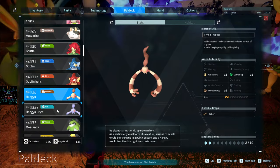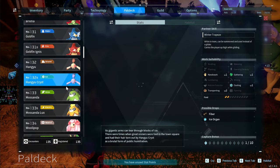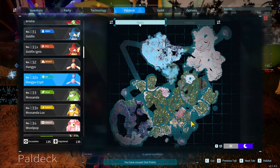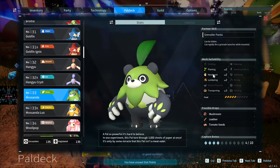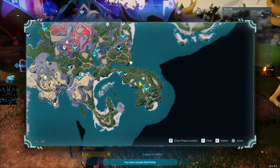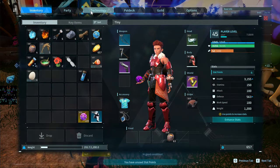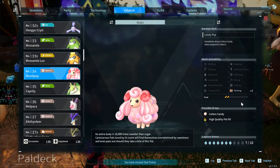Some mid-to-late game pals I found hard to get. The Hangyu Cryst can only be found at nighttime in the end-game area. Orserk — actually the Grizzbolt — was one of the last two to catch. Musketeer is just mushrooms when you defeat them, not that great. But Grizzbolt Lux is an excellent base pal for electricity — it's a boss-only catch. Hit it with Poison Blast to keep it airborne since it floats and won't fall when stunned.